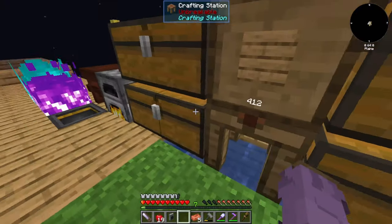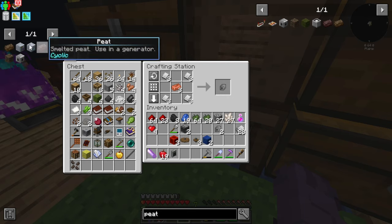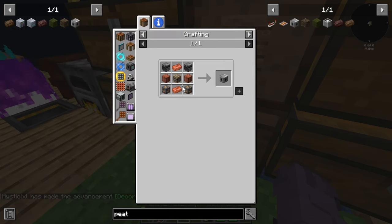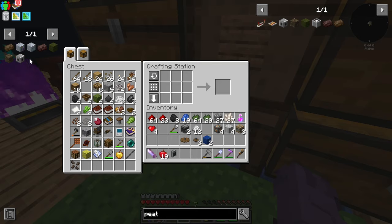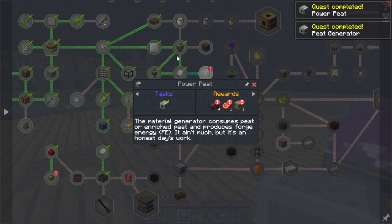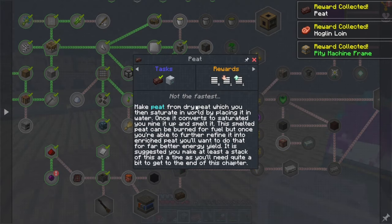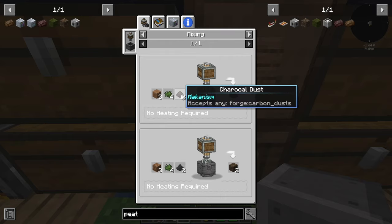We got a few copper ingots here and the rest are smelting over the furnace. We need four clones for now, and some sheet metal — we'll make eight just in case. We give ourselves the machine blocks, then we need a machine frame — we'll make three of them. We got ourselves a peat generator. This peat generator will allow us to generate Forge Energy using peat, and the quest gives you four peat right away, which is really nice.